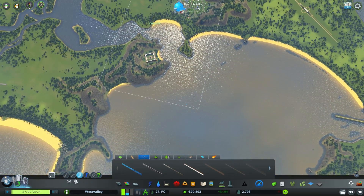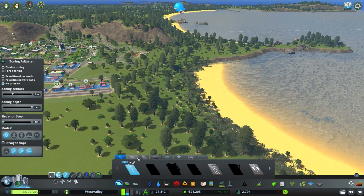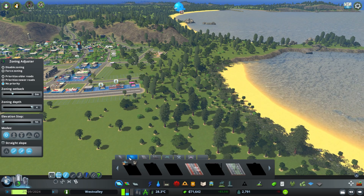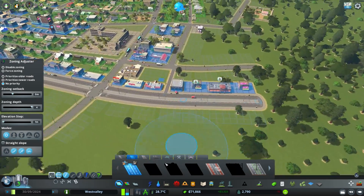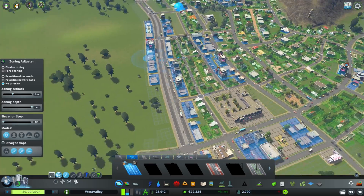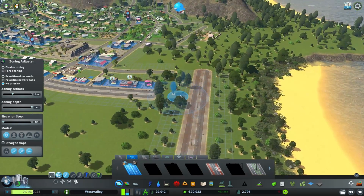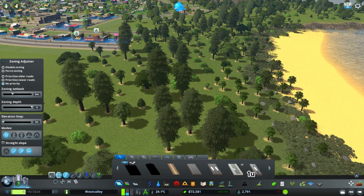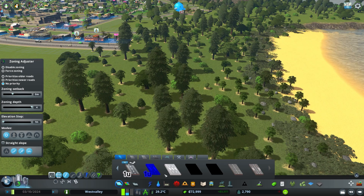We have a lot of residential demand, and in the last episode we also bought this tile here. I was thinking about having some sort of main road along the waterfront. We could do a tram road — I'm not sure what kind of road I want. I kind of wish we had a four-lane road that was still wide but didn't have a median in it. The median looks too harsh along the waterfront.